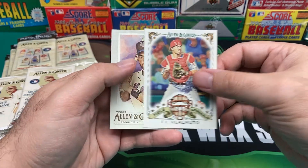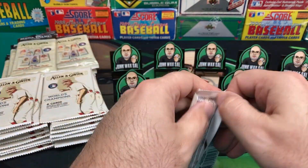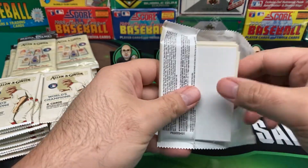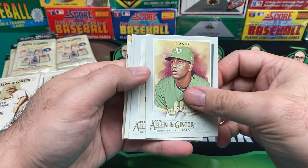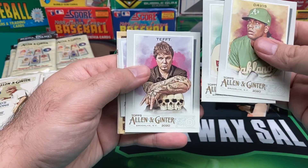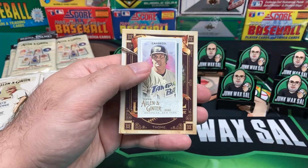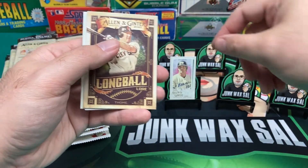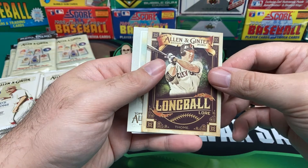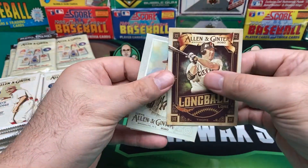And then we have JT Realmuto and Mike Piazza. We'll go through these gravity packs first and then check out the value packs. We got Davis, Sonny Gray, Teff, and then — ooh, Canseco Mini! It is off his head, it looked like. Allen & Ginter PC Canseco, so we'll sit him over here in the big chair. And then we got a Longbow Lore insert, Jim Tomei. Pretty nice. Roger Clemens.